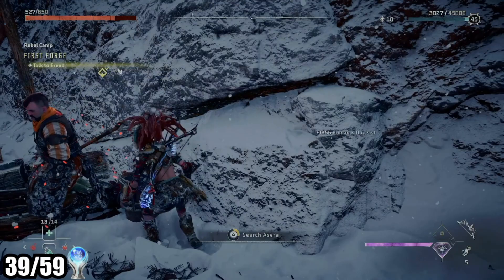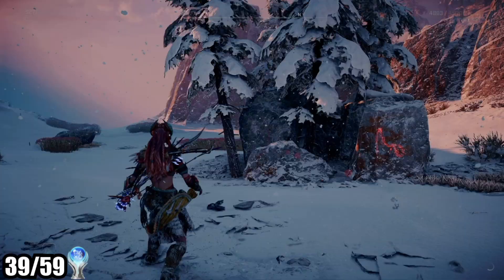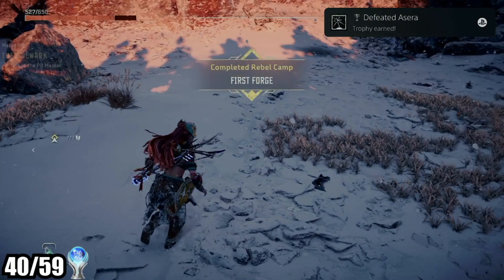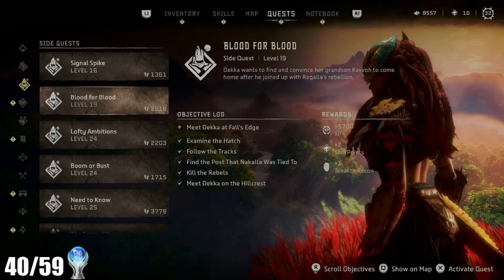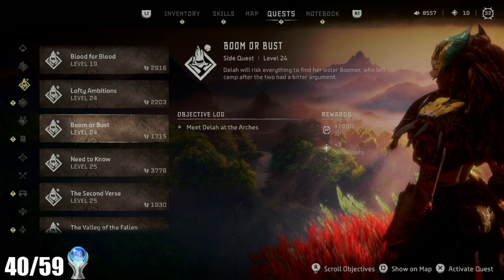I thought the Platinum Trophy handled side quests really well. There are a ton of side quests in this game, but for the most part the Platinum only forces you to do the side quests associated with your friends from the base. There are tons of side quests featuring other characters that only appear briefly — I did a few of those and they were fun enough, but I'm glad you weren't forced to do every single one.